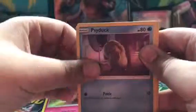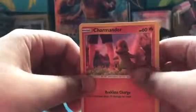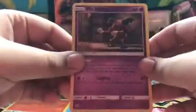Snubbull again — we got a Snubbull, a Psyduck, a Charmander — I love this Charmander — and a Mr. Mime. Creepy Mr. Mime, very creepy Mr. Mime. I think it's my favorite Mr. Mime in all of Pokémon actually. It's so creepy, it's so funny.